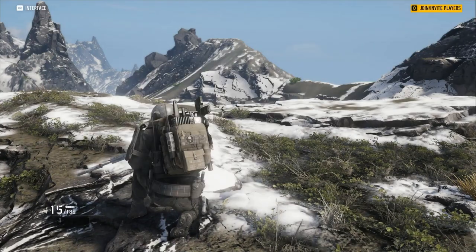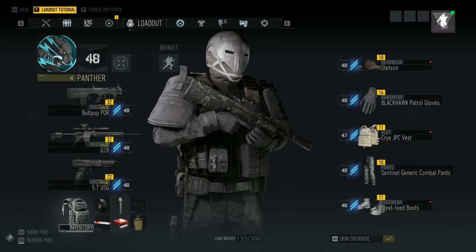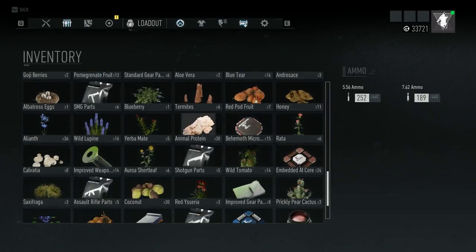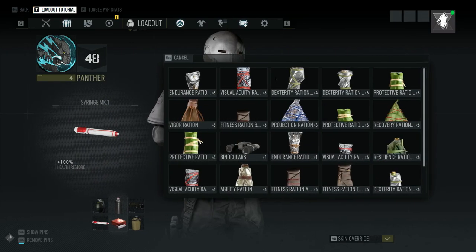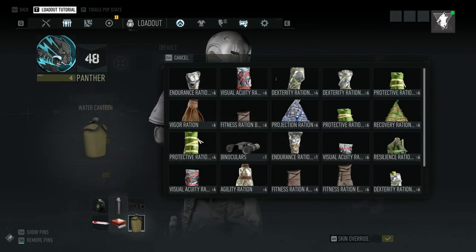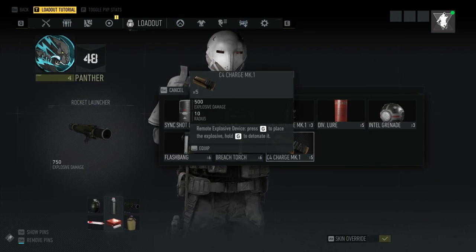We're going to start off by showing how to equip the rations because that's important. You can only equip them in your medical slot — the bottom left or bottom right of your items. You can't switch it out for grenades or rocket launchers; you can switch it out for your health kits or health syringes, or your canister. You can't switch it out for your rocket launcher.